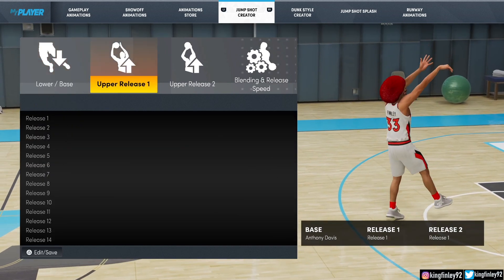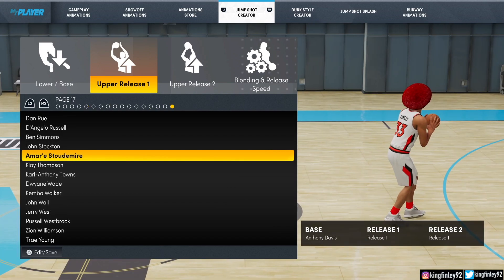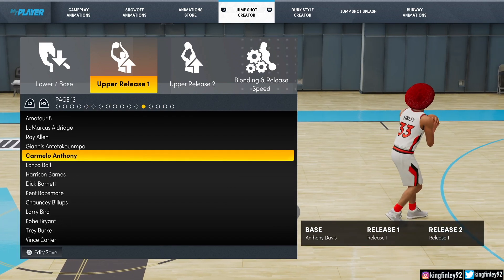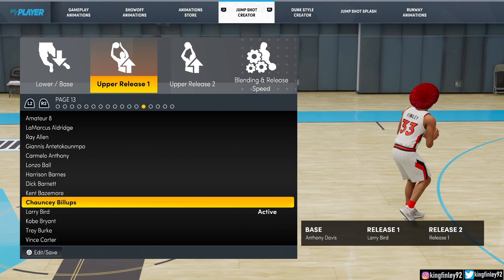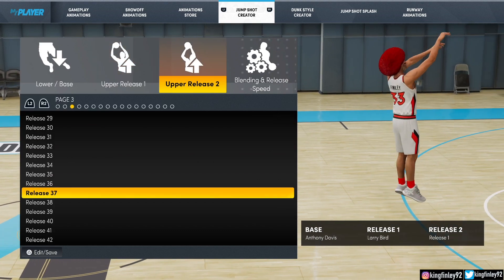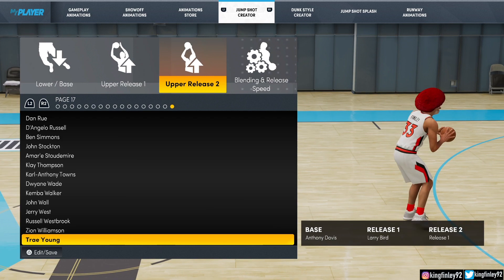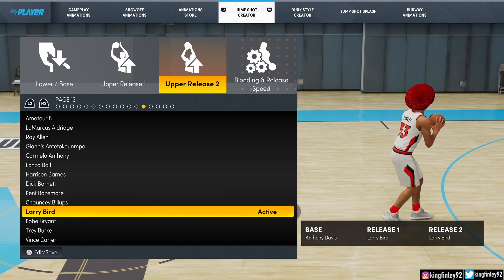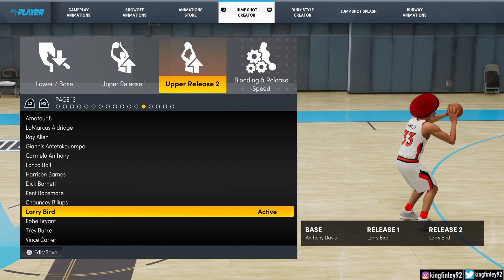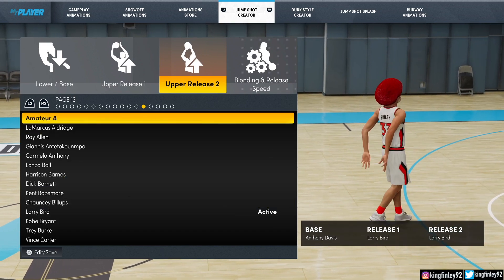We're going with base Anthony Davis. I feel this is one of the best bases in the game for a center build — if you're 7 foot or taller, or 6'9 and taller, I feel like you should go with Anthony Davis. For release one, we're going with Larry Bird. Larry Bird is a great jump shot, always been great for the bigger men. For release two, we're also going with Larry Bird. Anthony Davis and Larry Bird — really easy to green.